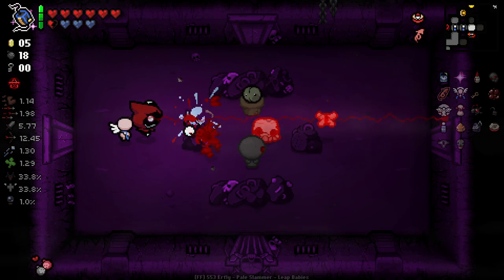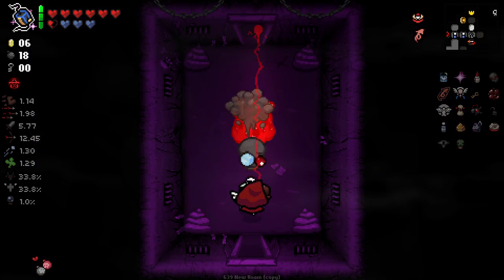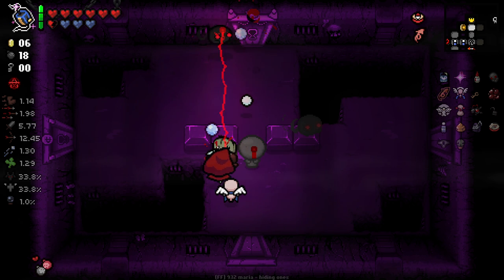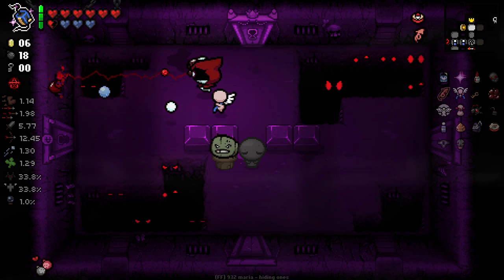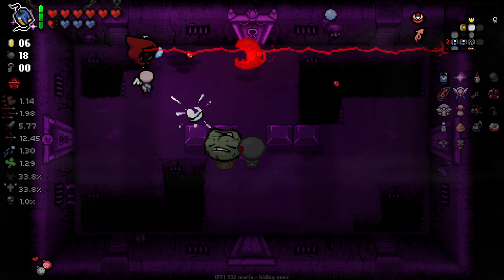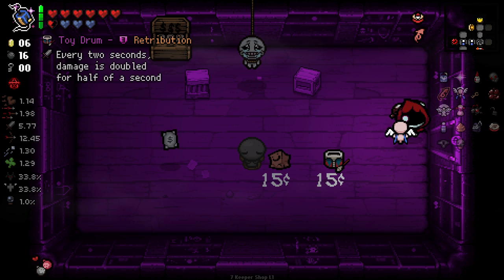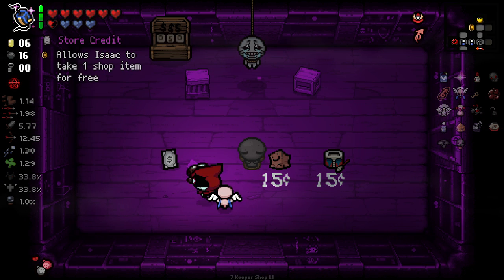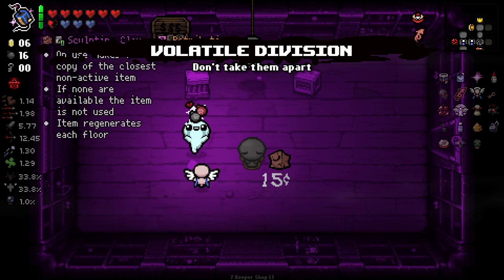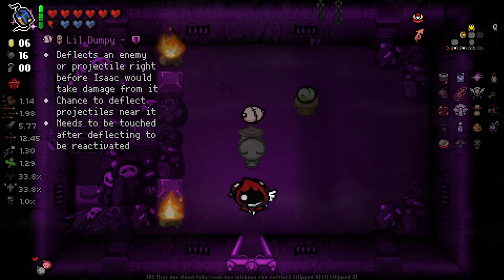That would have been an annoying room without flight — thank god we did. Alright, curious to see how the shop works. So this shop does have quite a lot less, but we do get a store credit which allows us to get the Drummer Boy here for free. I think that's pretty good, and the shops are gonna spawn in the Womb as well. I think that's pretty cool — we get less stuff but we get one of them for free.